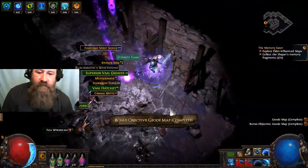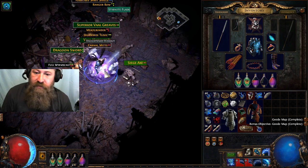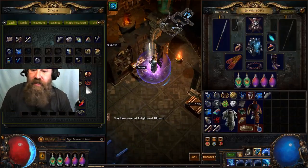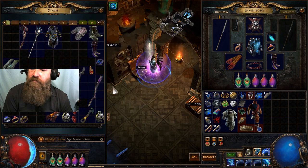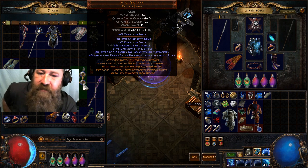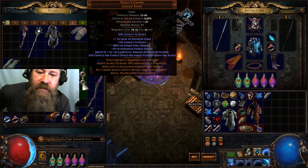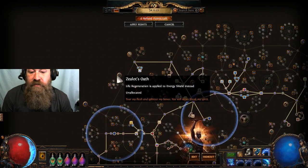There we have it — Tier 8 map, chaos damage boss. Well, thanks for joining me. I hope you guys check out the build again later on in the league and see the improvements that I've made to it. The planned improvements — here we go: Zergil's Crank. 35% chance to block, 80 increased spell damage, reflects 150 lightning damage to melee attackers, 78 maximum energy shield, 20% chance on block to start your energy shield recharge.